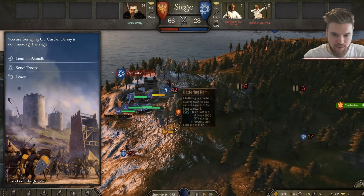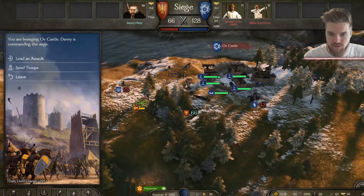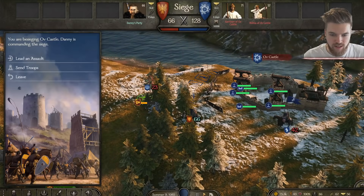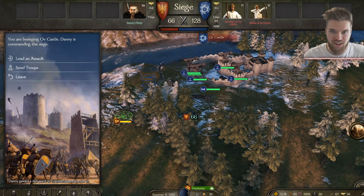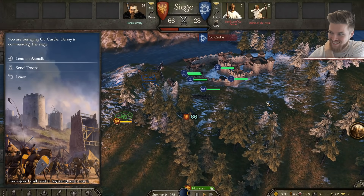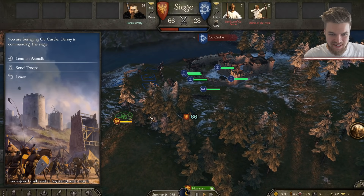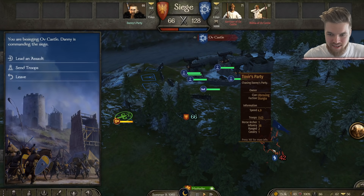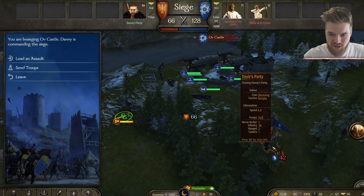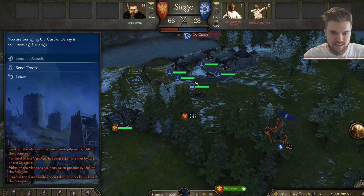Tovir's coming over and Tovir fights me — that's fine. We've almost built our battering ram now, and then we're going to attack the castle. Tovir is still hanging around. He knows he's outnumbered. He's only got infantry, really, so we can destroy him with our range. The battering ram is ready. Let's lead the assault. Here we go.